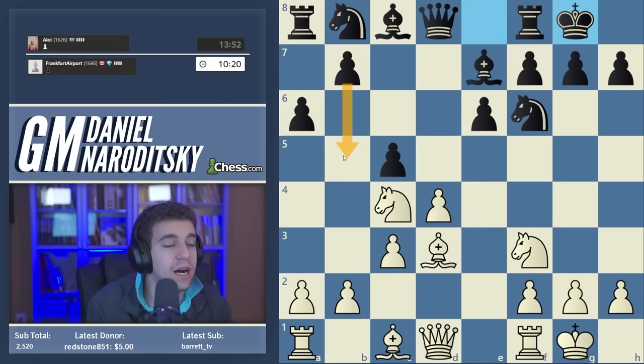After f6, our bishop must make a decision. Our overarching strategy is to simplify — we're up a pawn, so simplification is to our liking, especially when we can trade one of black's good pieces. The move is bishop back to e3. Simplification is more important than preserving the cosmetic purity of our pawn structure. You might worry about an isolated pawn after the trade, but in an endgame isolated pawns aren't bad — they often can't be attacked.